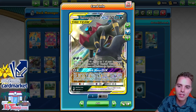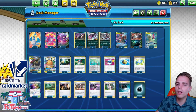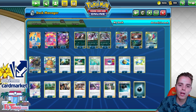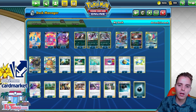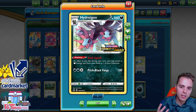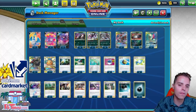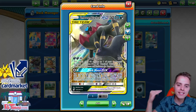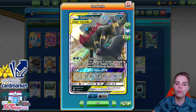The Mega Sableye and Tyranitar Tag Team GX was also tried, but it never really worked out. There was one US player that made it work and got top 16 at Worlds, but other than that it hasn't seen a lot of success. Now we have energy acceleration for Darkness types with the Dark Squire ability of Hydreigon — we can accelerate Darkness energy as often as we like. With six energies on Umbreon and Darkrai, we can one-hit KO anything in the game.